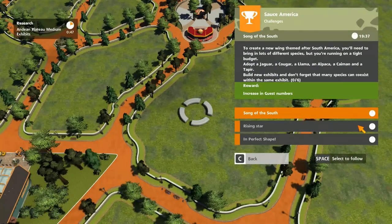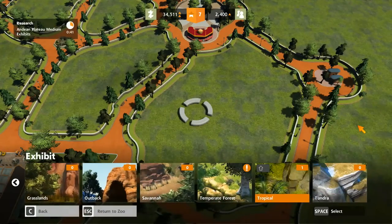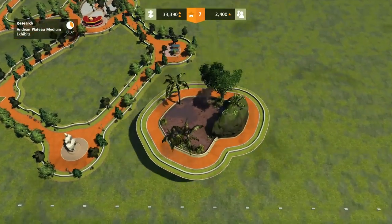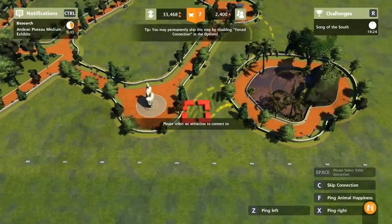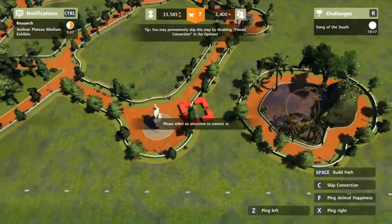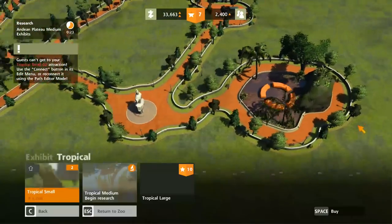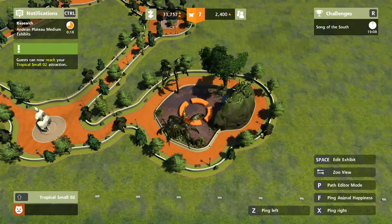Let's go through this one by one. Jaguar, cougar — let's build an exhibit for those two lovely creatures, which is, I believe, tropical. We're going to go for two small tropicals. I don't know if we can put them together without them eating each other. Oh, this is also new by the way — you never used to have this much control over the paths. It's definitely not the amount of control we'd want, but it's something. You can control which paths are in the zoo. It's really not a big deal, but it's better than nothing.